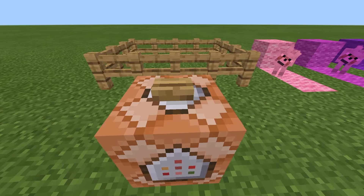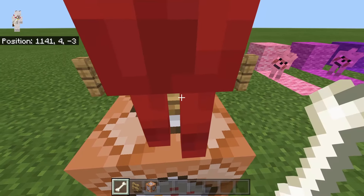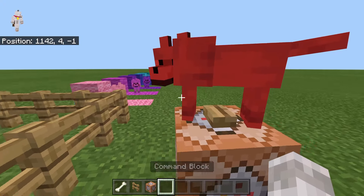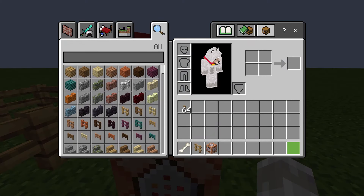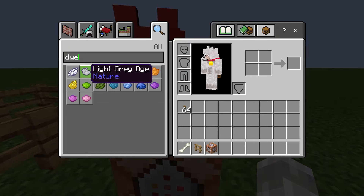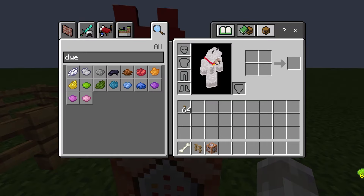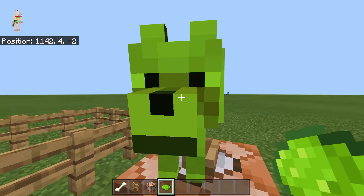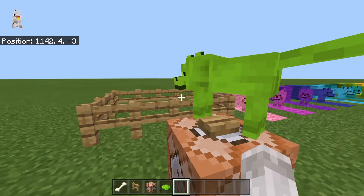This is a command block right here — I've got it set up to be able to spawn one. As you can see, this will spawn this dog right here. You can also dye it if you want to as well. So I can go ahead and get myself some dye — we'll go lime dye, for example. If I go ahead and click the wolf with this lime dye, as you can see, it is now a lime wolf.